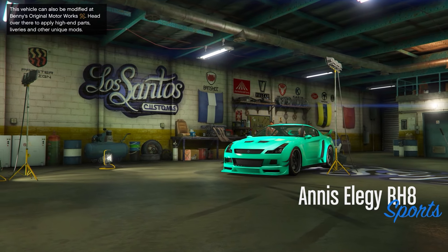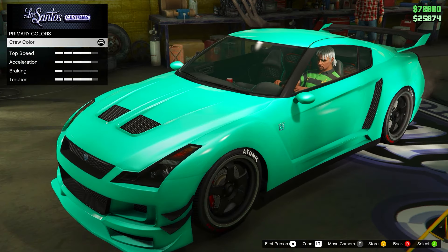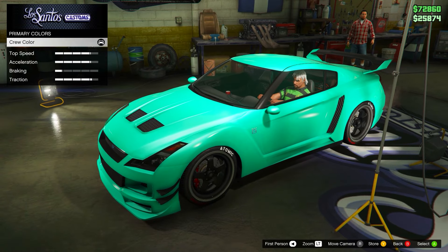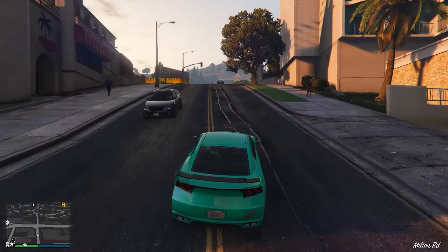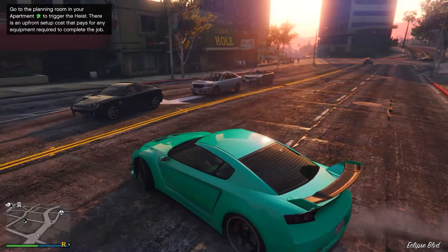This next color is definitely one of my new favorites — it's like a bright sea green color. I did add an ice white pearlescent to it. I'll put the hex code on screen. Here it is outside — it's a nice color regardless. Let me know what you think of this color.